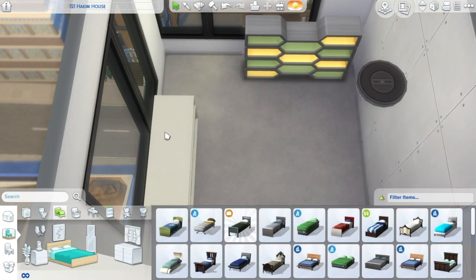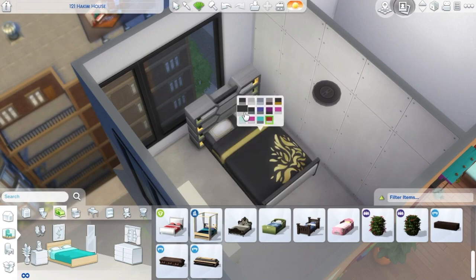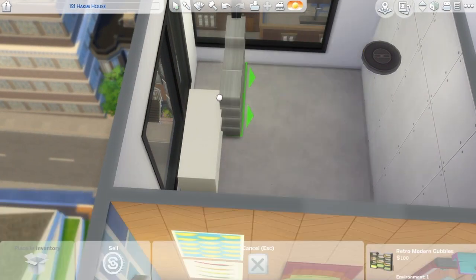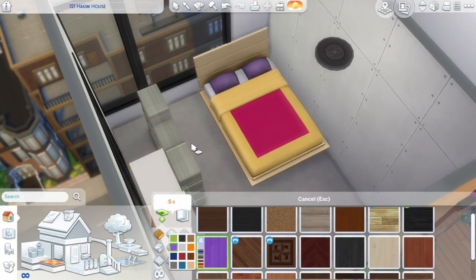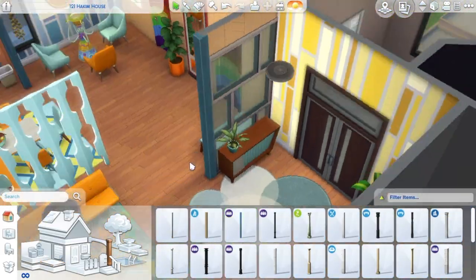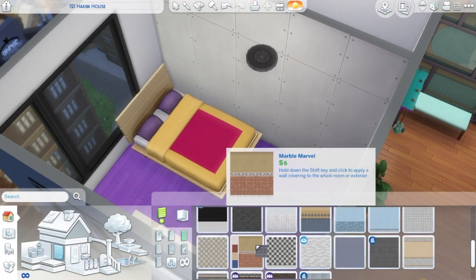I really wanted to use this new little shelf thing as a headboard for the bed, but it wasn't working with any of the beds because you could see the headboard through it, so I ended up not using it — which would have been so cool. I think it's not really a shelf because you can't place anything on top of it — it's more like a room divider or a decor piece, which is a bit disappointing. I did use it as a shelf in one of the bedrooms by lifting things up on top of it.